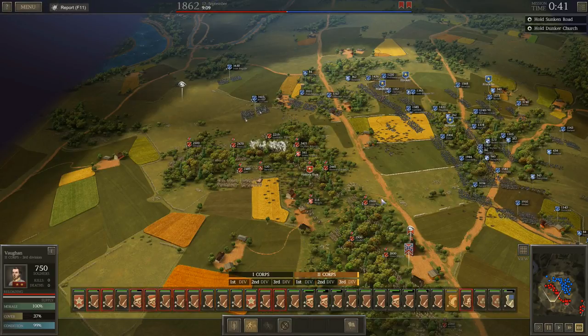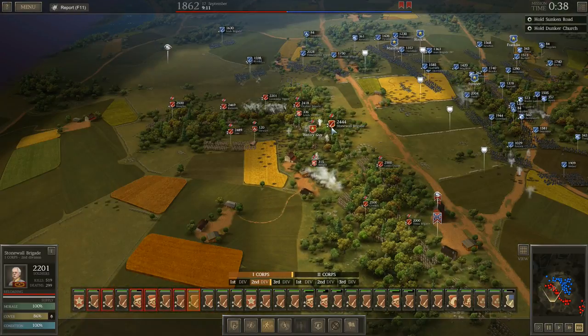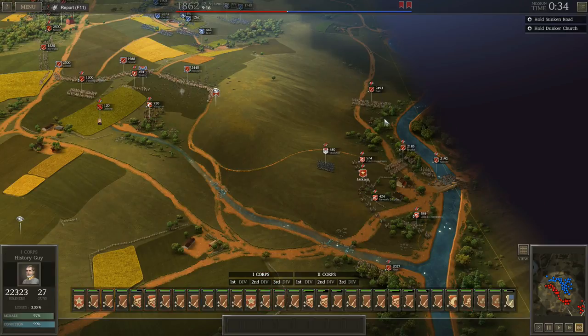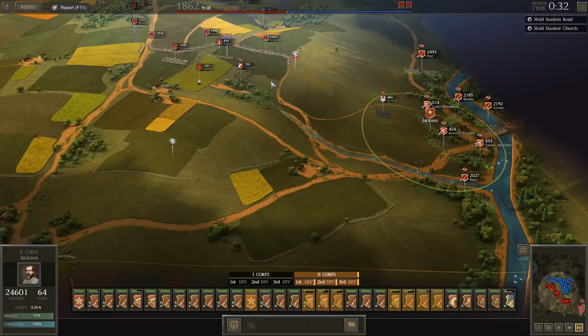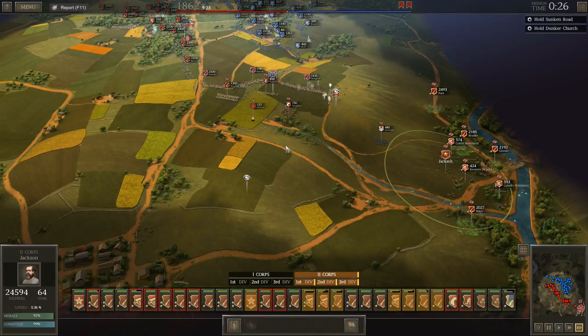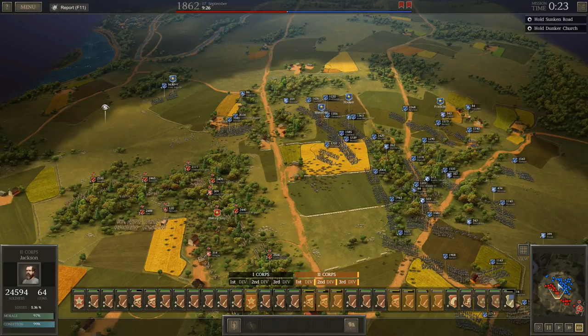I'm going to take a look up here real quick, just want to see how my brigades are holding up. Louisiana Tigers are taking a lot of casualties; nobody else is really taking anything significant at the moment. Now we pull this line back to right here, and then we'll get some additional forces — my third corps, which doesn't have a lot in it, but it'll have enough to cover the town of Sharpsburg. So far I feel like this is going pretty well.